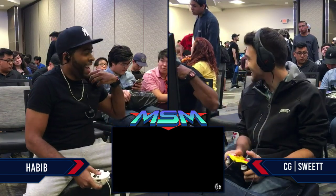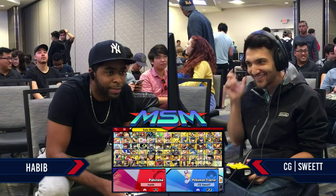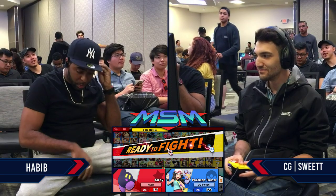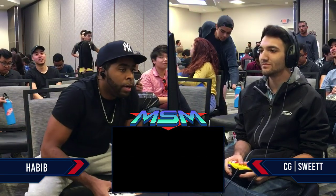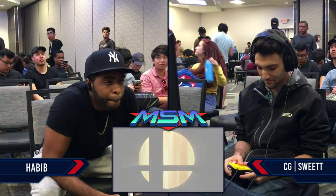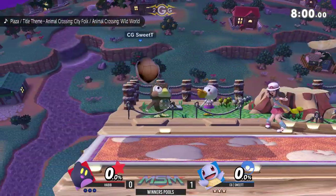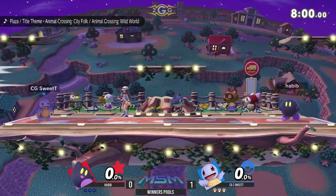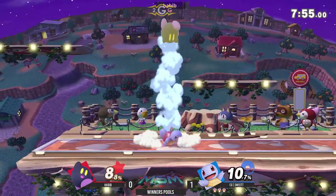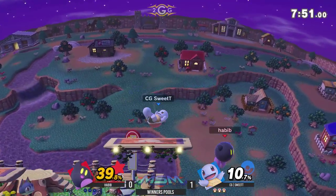Pokemon Trainer has a really solid recovery with the ability to change between multiple options — he's got a tether grab and he's got Charizard with three jumps. So hopefully Habib's got a different plan. That dare Kirby uses loses to Charizard's up B. So if Sweet T drops low, he still has that option available to him. Habib's going to try to get a neutral exchange, but here comes the grab combo that Sweet T is so good at — 39% just like that.